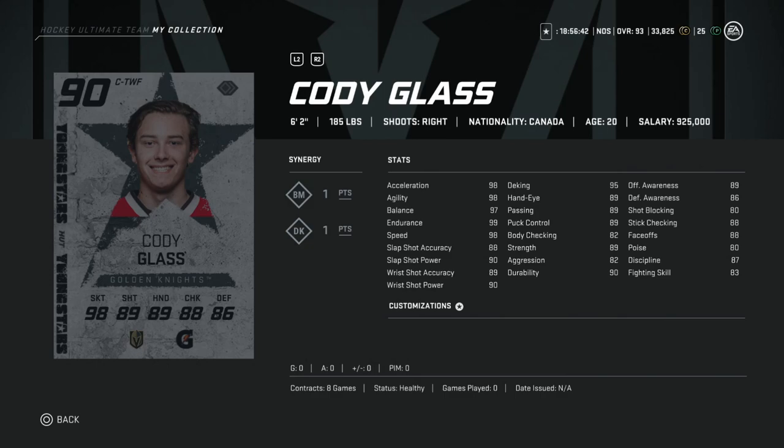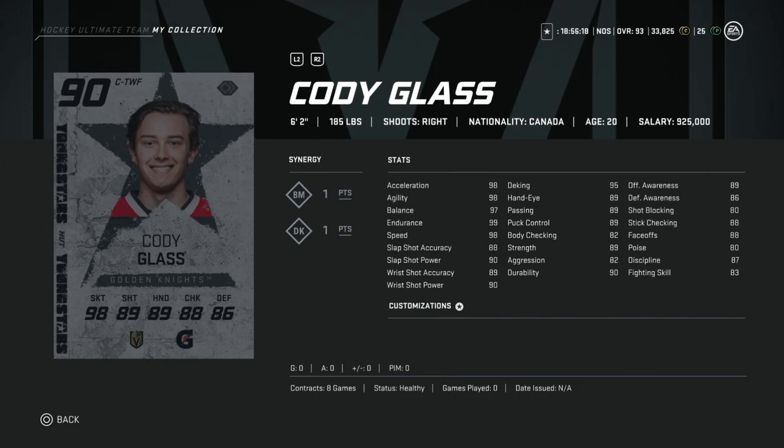Next up in the 100-200k bucket is the Young Star Cody Glass — if you need a righty, this is it. He has 98 speed, acceleration, and agility; 99 endurance; 97 balance so he's not getting knocked off the puck. Shooting is right around 90 — 88 slap shot accuracy, 89 wrist shot accuracy, 90 power — with 89 offensive awareness, 95 deking, and 89 puck control, passing, and hand-eye. A great offensive right winger for under 200k.